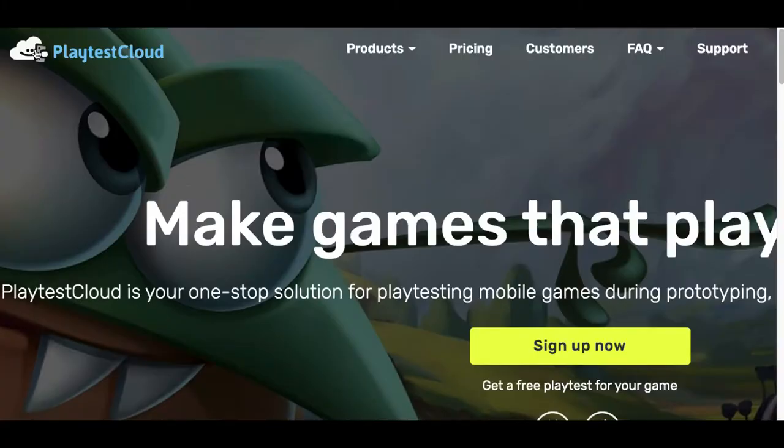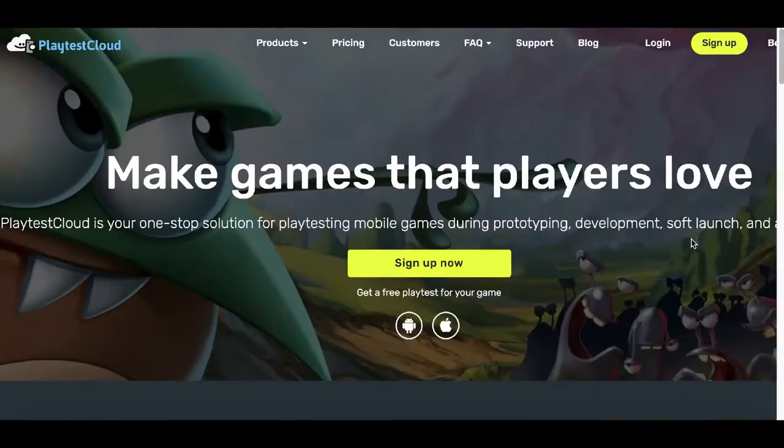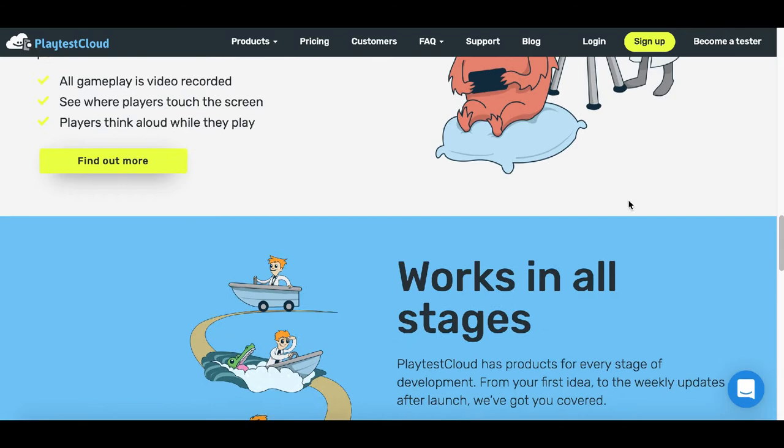The second option you have to get paid to play video games is a website called PlayTestCloud. PlayTestCloud dot com is going to pay you to test out some of the newest apps on the market. The way it works is new app developers come to this website when they need somebody to test out their new app — they're looking for honest feedback to create a better app.